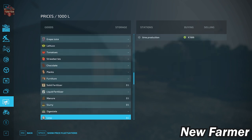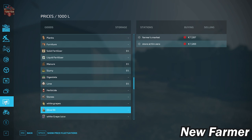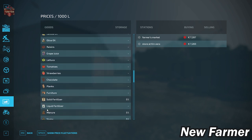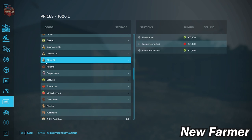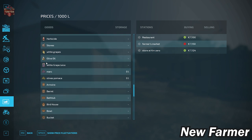In addition to the base game items, we do have some custom items: white grapes, and then a second olive oil. I cannot see a difference between this olive oil entry and the base game olive oil entry, but there are different sell points. The base game olive oil sells at the restaurant, farmer's market, and store at KM0 for $7,100, $7,150, and $7,124, whereas this custom olive oil is available at the farmer's market and store at KM0 for $7,286 and $7,281 respectively.